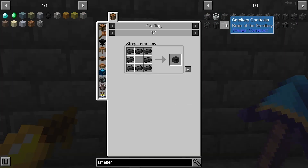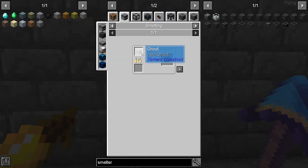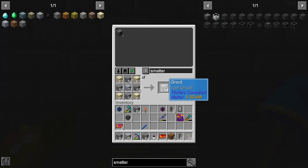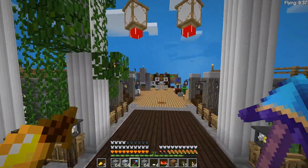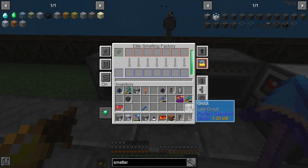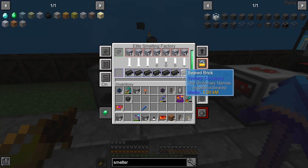We want to make the smeltery controller, which means we need seared bricks. We can't just make grout - let's make a bunch of this, let's make two stacks of that. We'll take them up to the smelting factory up here because it's ten times faster. We'll stick them in, get a bunch of those bricks, and start crafting.